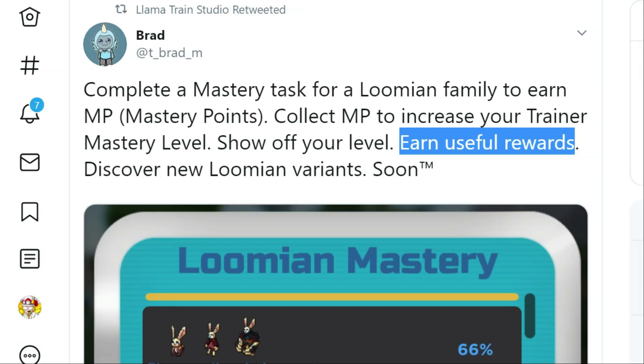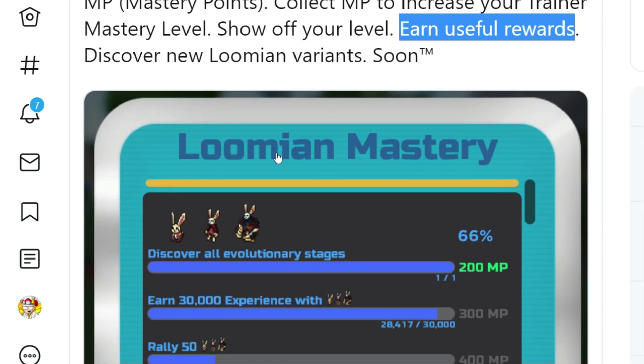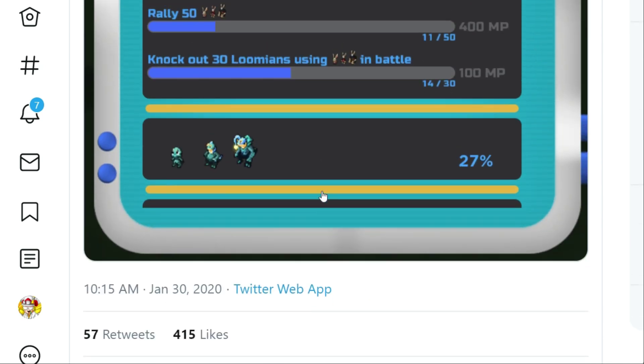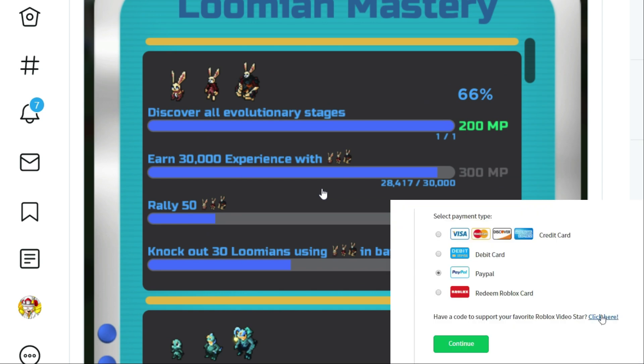We learned a little bit more about this update today from T-Brad. The update says: complete a mastery task for a Lumion family to earn MP, or mastery points. You can collect MP to increase your trainer mastery level, show off your level, and earn useful rewards. By discovering new Lumion variants and various things, you can discover different variants by doing this.